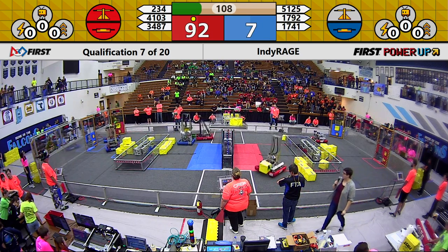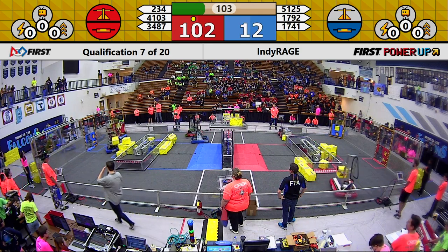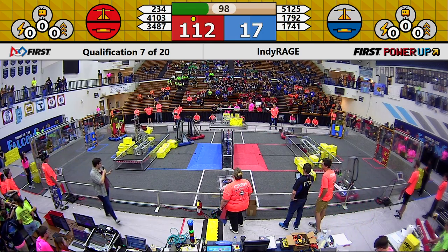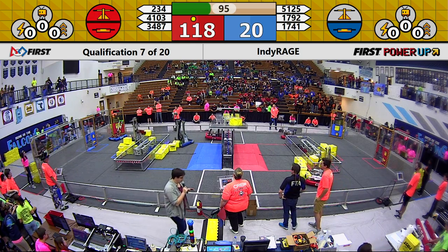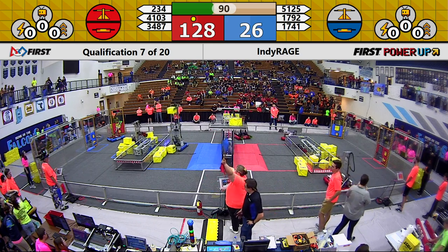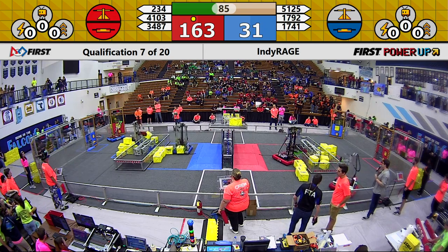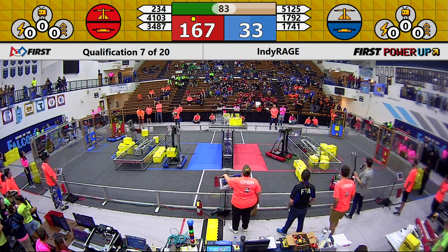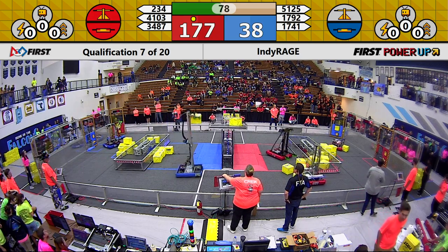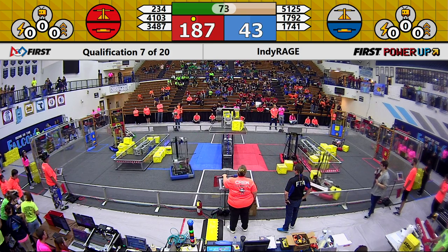Over on the blue side of the field, it looks like Hawks on the Horizon are having some connectivity issues with their robot. However, Red Alert is working hard to defend their switch from some offense from 234 Cyber Blue. Over on the red side, we do have a minute and a half left in this match. Roboreals are working diligently to defend their switch from potential offense from the Blue Alliance, while over on 3487's half of the driver's station, they are working hard to place cube after cube in the exchange for the Red Alliance.